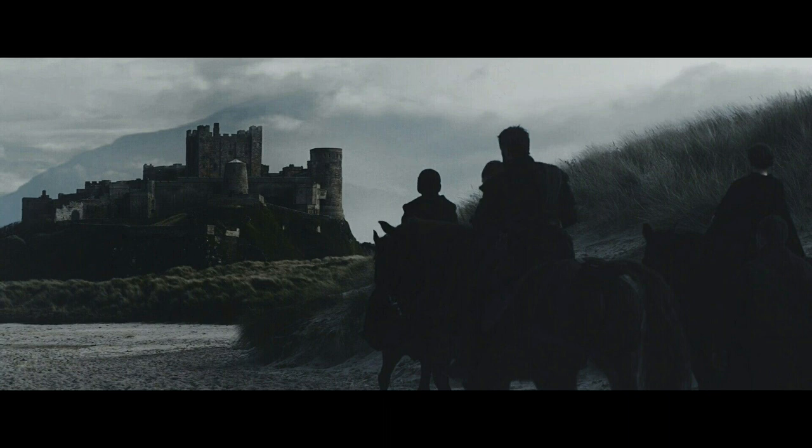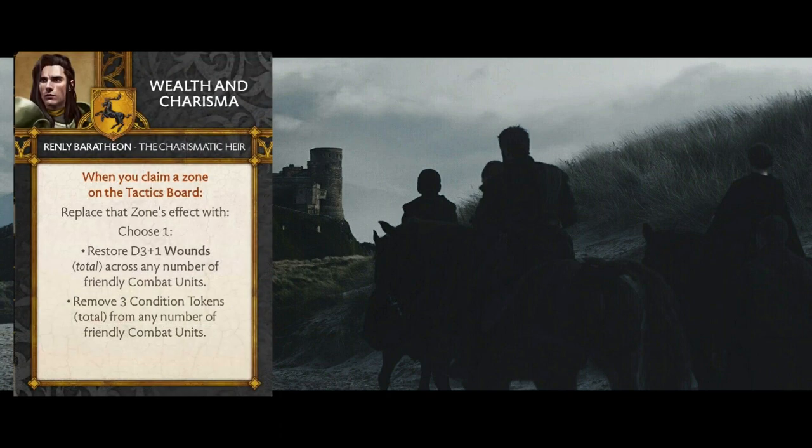The first card for Renly Baratheon is Wealth and Charisma. This card is weird for me. Whenever I see a card where you replace the effect of the tactics board, it's got a hefty investment on the front end - not only are you using an NCU activation, you're also throwing away a card and sacrificing the ability of the tactics zone. These cards have to be pretty valuable in order for me to want to play them. Sudden Charge is probably the best one out there, and I feel like Wealth and Charisma doesn't quite get there, but it is close, especially given the type of strategy we're employing.